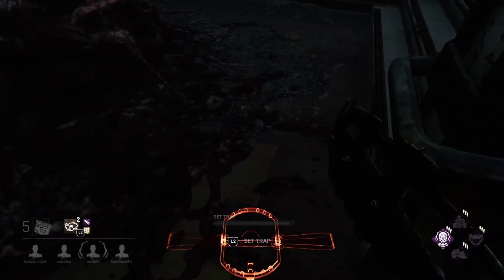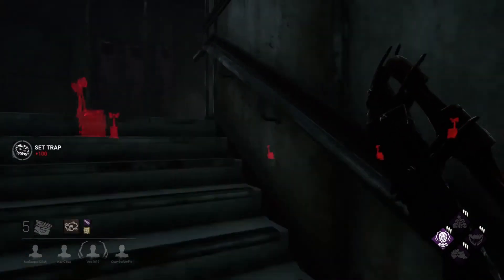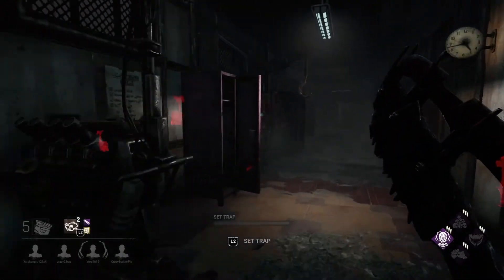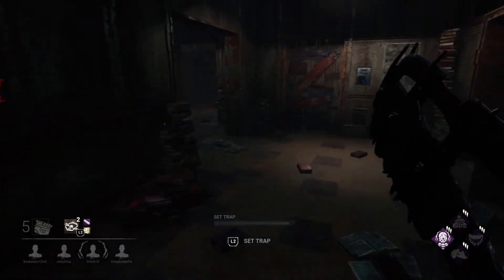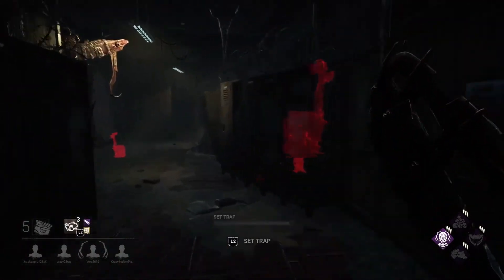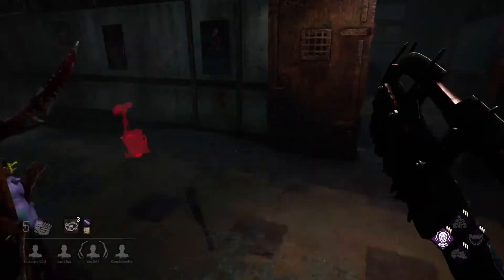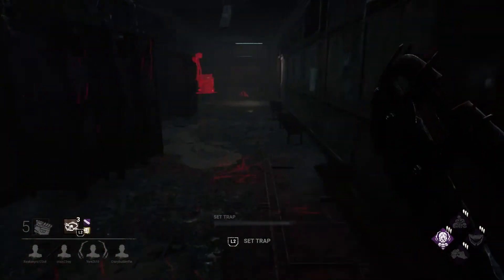Let's put this trap here — it's always a good trap because they're always running from the basement upstairs. We're gonna pick up some more traps and try to find some survivors. There is one more trap here. We can transport three traps — that's enough. Someone is here. I see scratch marks. They are repairing the generator on the left.